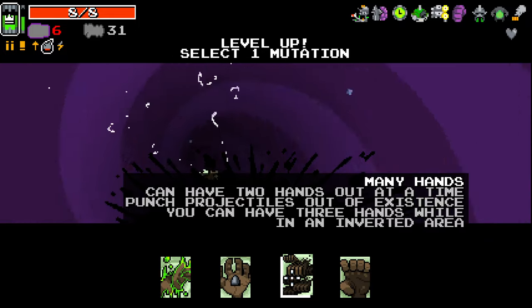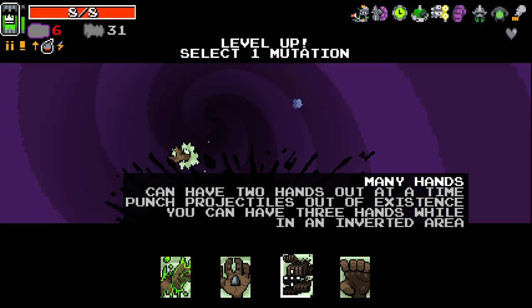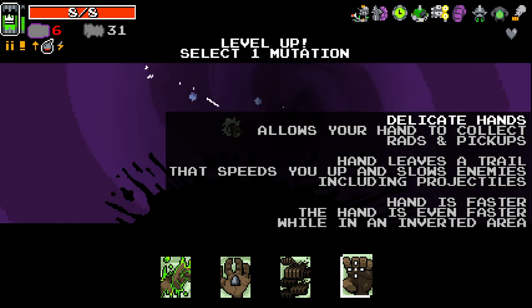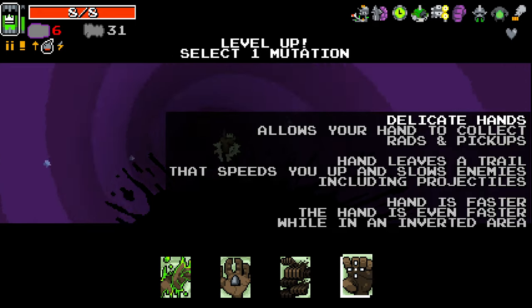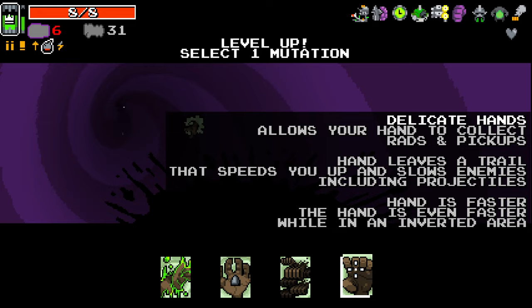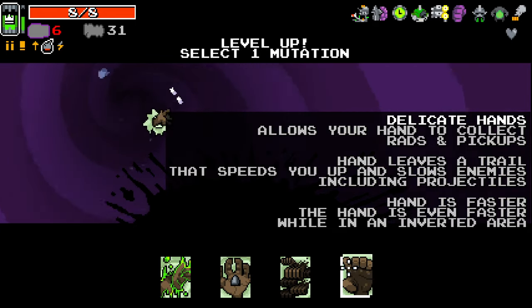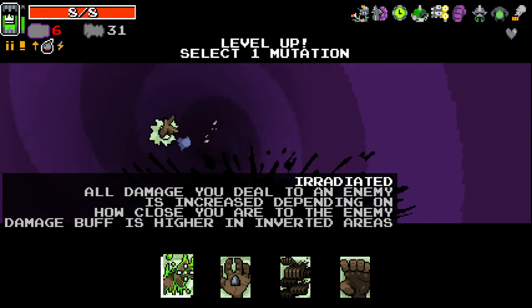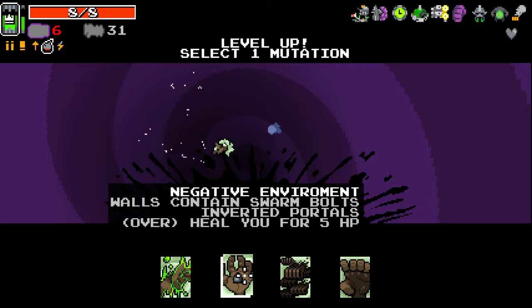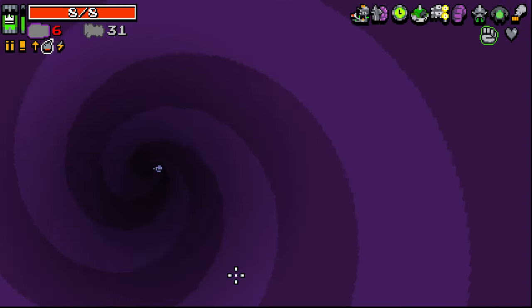Inverted portals heal you for 5 HP. Can have two hands out at the same time. Can punch projectiles out of existence — you can have three hands while in inverted areas. Allows your hands to collect rads and pickups. Hands leave a trail that speeds you up and slows enemies including projectiles. Hand is faster, and even faster in inverted areas. This is tricky — this one seems interesting.